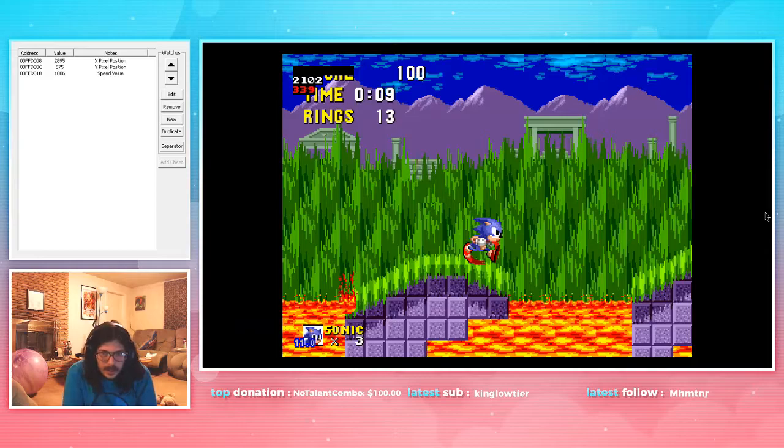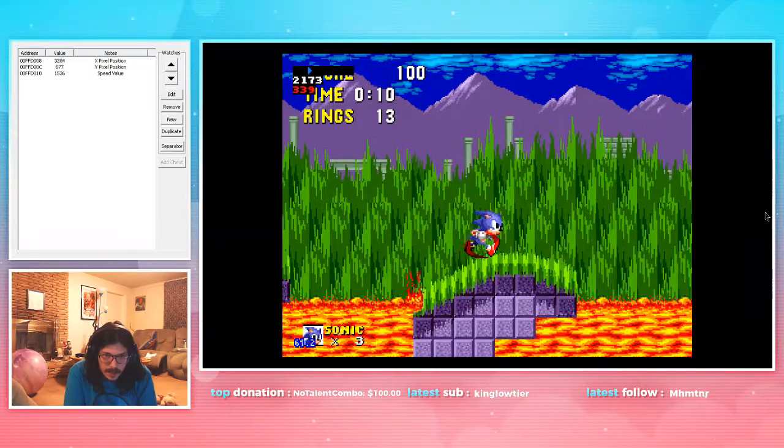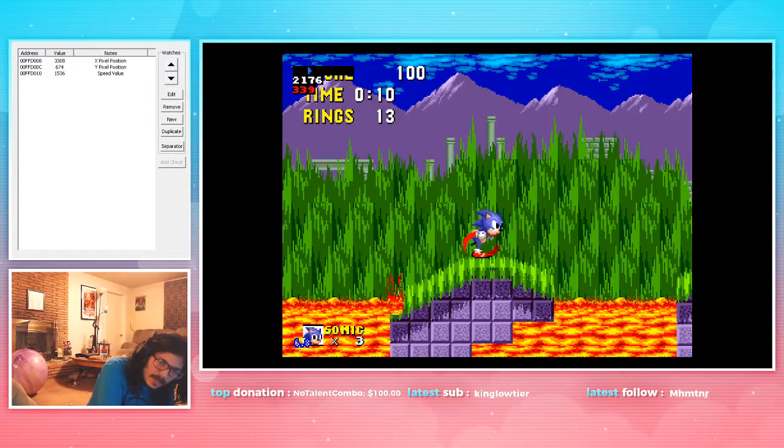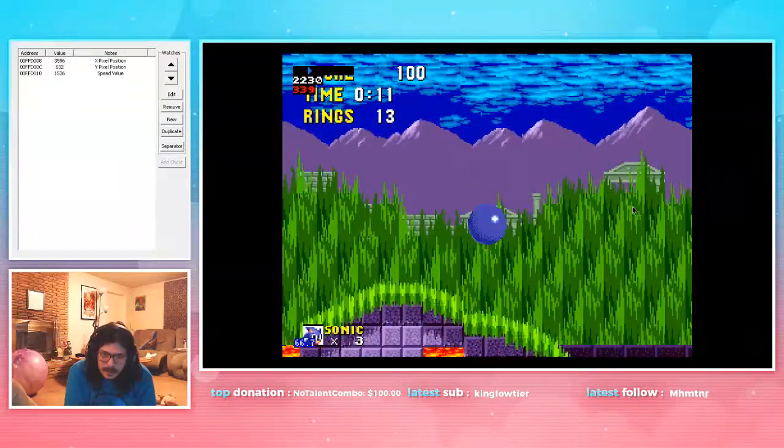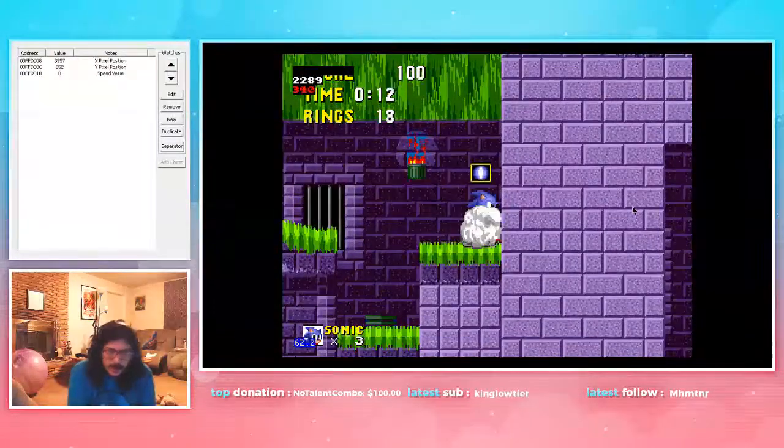Right before Sonic gets to this last ring, tap jump. Then right before we go off this one, we want to shift to holding right and then jump with a full jump, which will land us on this platform. Same thing — once we get to about the flat, you've got to do it off the flat. I prefer to do it off the flat, with another full jump.